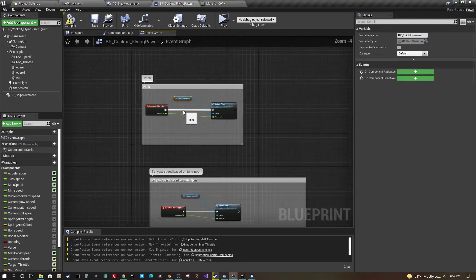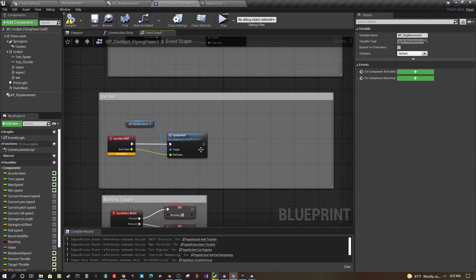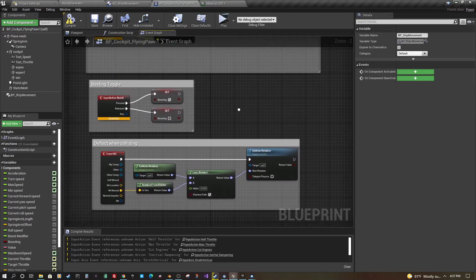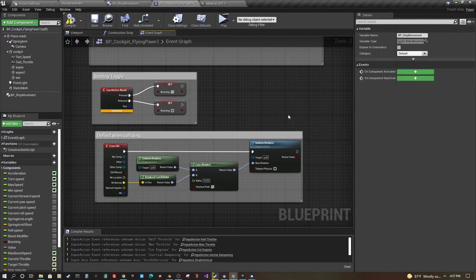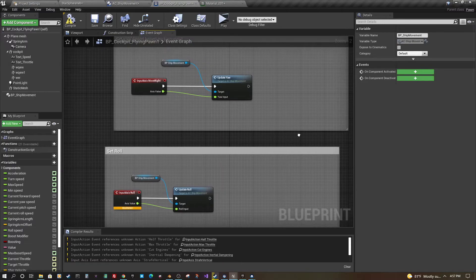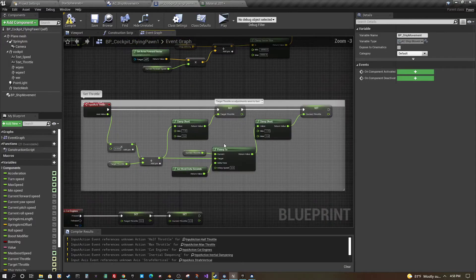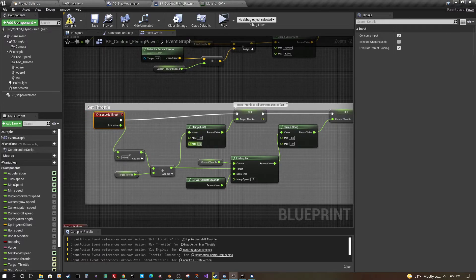Eventually this event graph will be super simplified — it's already gotten more simplified as I've moved things over. There are some things I haven't hooked up yet since I was working in a different project and just need to add the input actions back in. There's a boost you can do, and some movement stuff that's not quite set up yet. There's a thrust function that handles the throttle, and I'll be moving that over to the actor component as well.